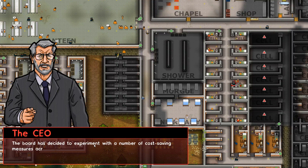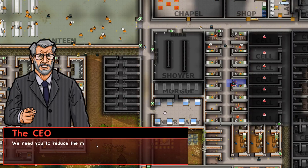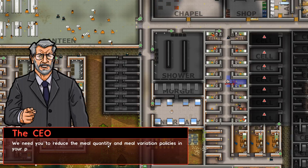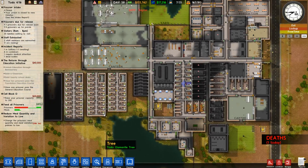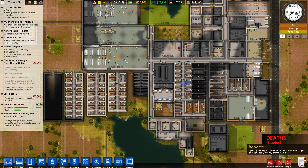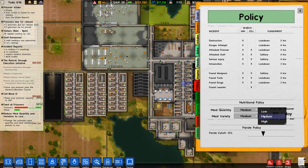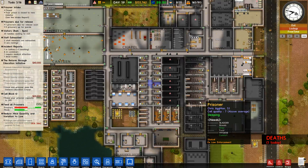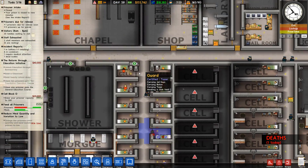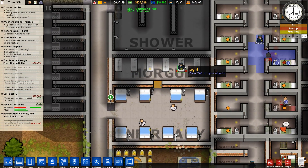The board has decided to expand with a number of cells. Your prisoners need you to reduce the meal variation policy - it's too low so we can see the effect. Not too low - not now. I mean we just got a death. Man, I'm still gonna be in trouble. I'll have a death then - who died? A guard.